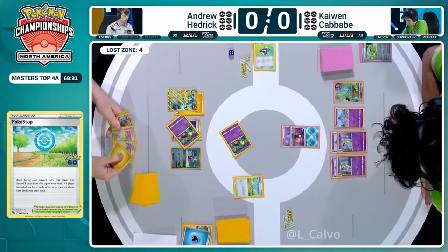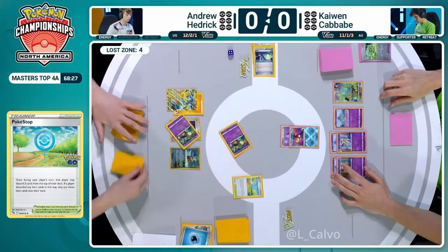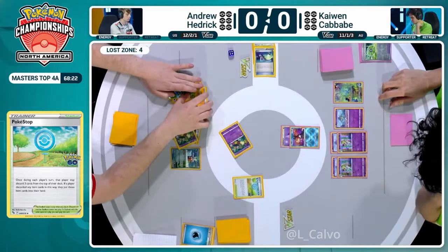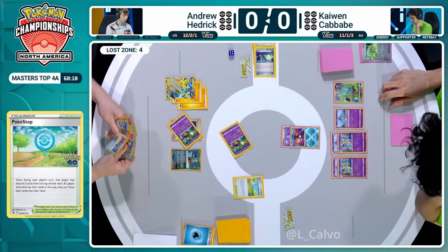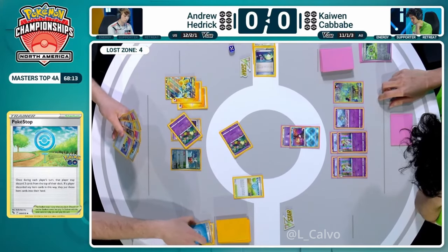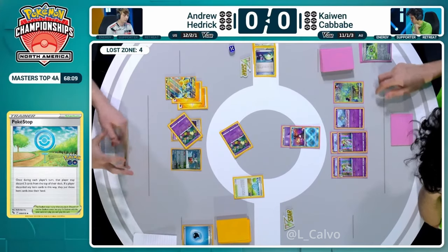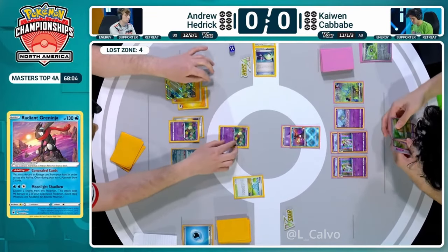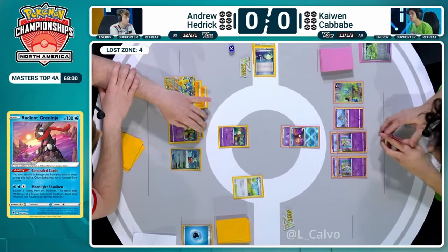Going into the second Flower Select for Andrew Hedrick - Flower Select does not find that Mirage Gate. Andrew now with five cards in the Lost Zone could have utilized that Lost Vacuum and actually used Amp You Very Much, but he ended up whiffing a single card to pull this off. He's going to be forced to pass. You hate to see it, but that's exactly what we're seeing for Andrew Hedrick - just a pass back over to Kaiwen.